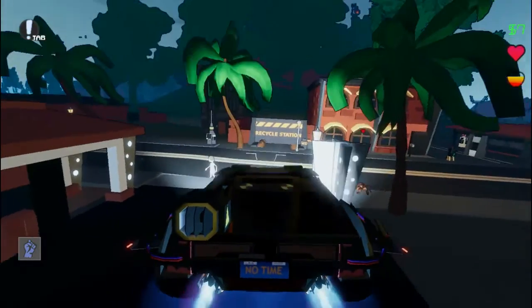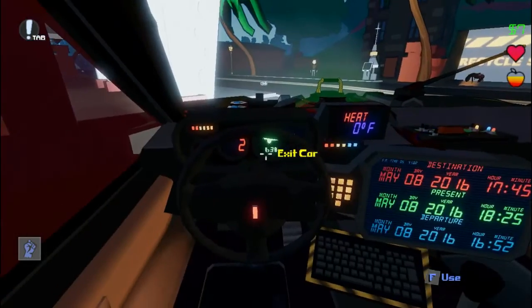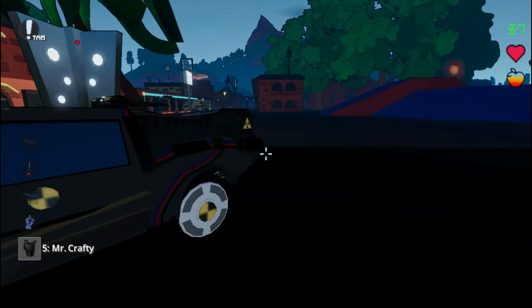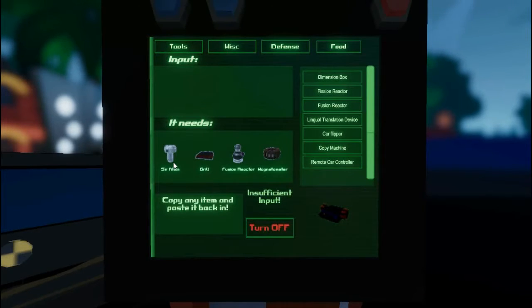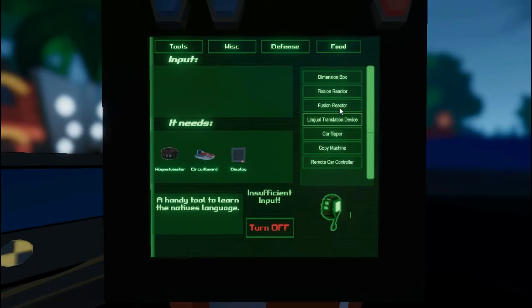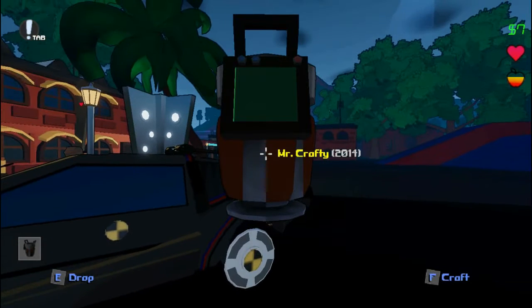Before we cut — you don't have to see me just flipping burgers the whole time. First I'm gonna check the requirements for the fusion reactor. For the copy machine I need a Sir Adam — check — a grill, a fusion reactor, and a Mac monitor. So I only have a Sir Adam. To get a fusion reactor I need to go here: it costs a circuit board, a Mac monitor, and a box. Peace out.